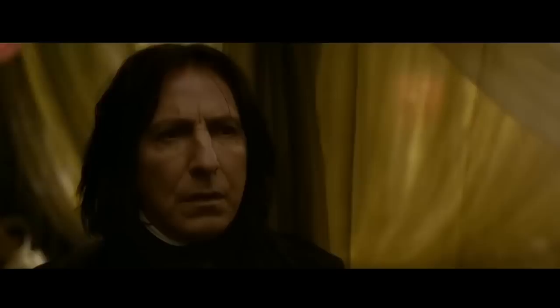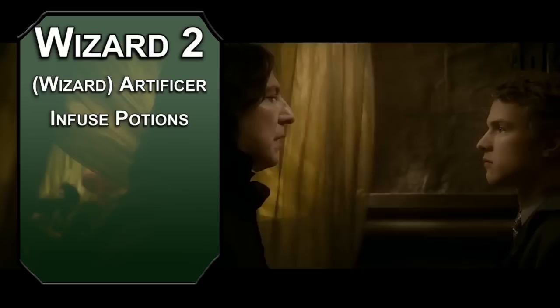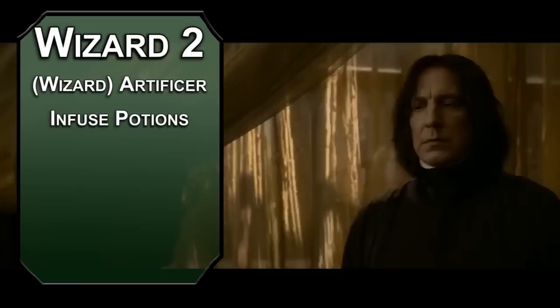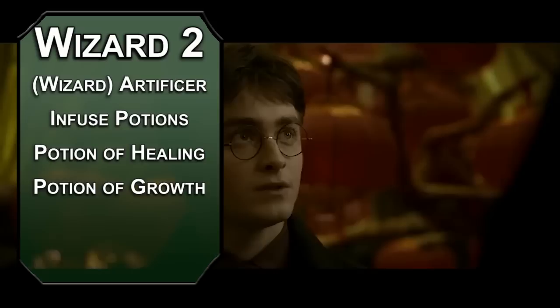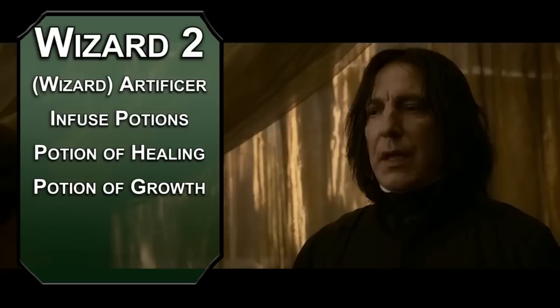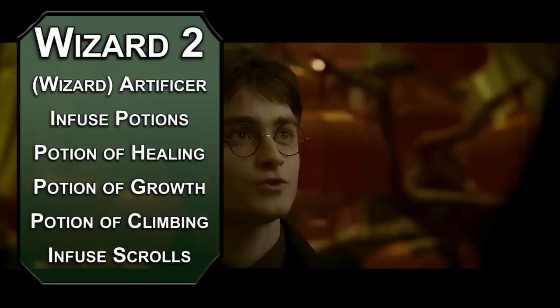Second level wizards choose a magic school, and we'll be choosing the Artificer subclass from the Eberron Unearthed Arcana. This is not to be confused with the Artificer class, which is its own Unearthed Arcana. Wizard Artificers can infuse potions, which lets you spend 10 minutes and a spell slot to create a potion. You can have three at a time and have three options: a Potion of Healing heals 2d4+2 HP; a Potion of Growth lets you use the Enlarge effect of Enlarge/Reduce, increasing a creature's size by 1, giving them advantage on Strength checks and saves, and increasing weapon damage by 1d4. A Potion of Climbing gives you a climbing speed equal to your walking speed for 1 hour. You can also infuse Scrolls, using your Arcane Recovery to create a scroll instead of getting slots back.